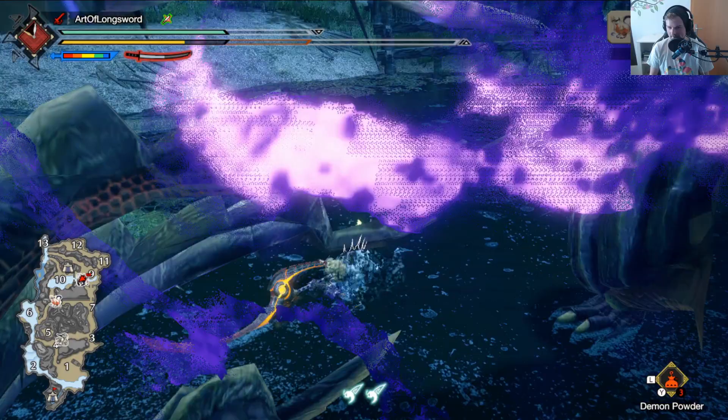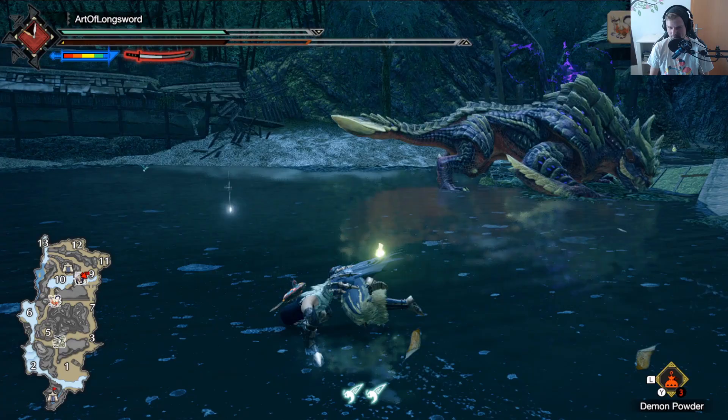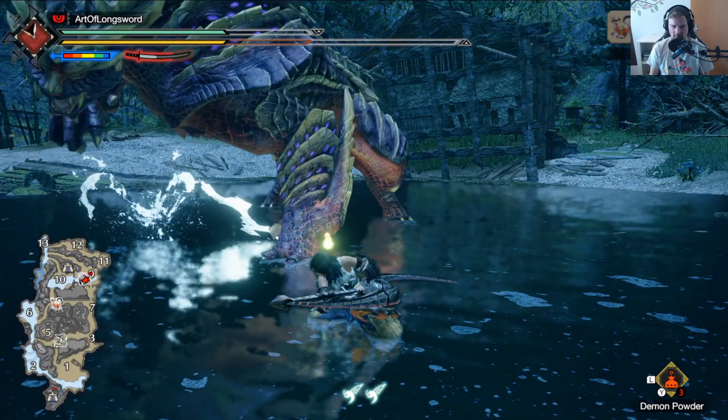You can also go into another EI stance right after you land a successful counter. This is important — it needs to be a successful counter, otherwise you can't do it. And you need to be early with the input. Just play around here a little bit.